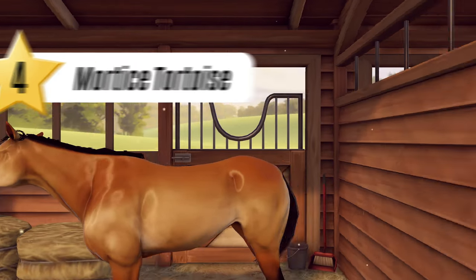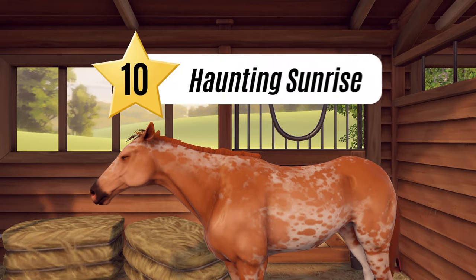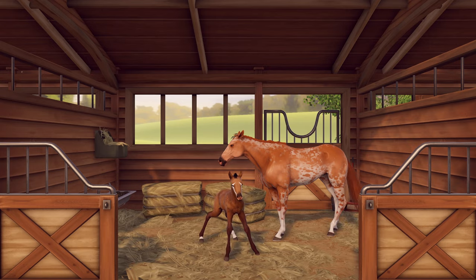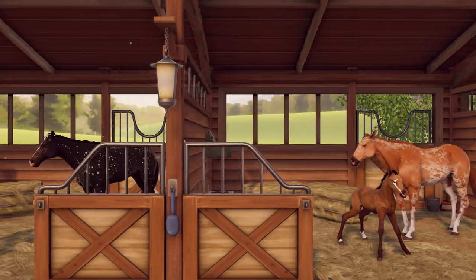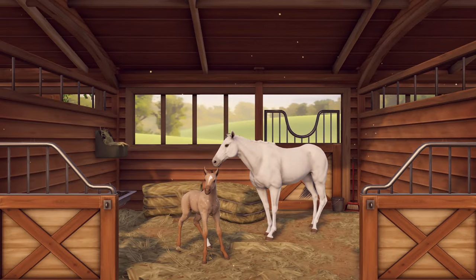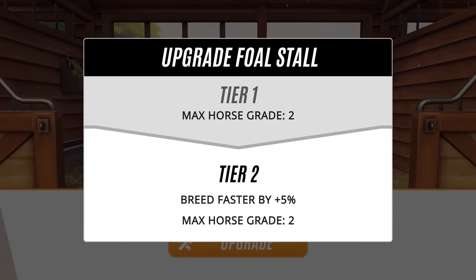There are ten grades of horses, one being the lowest and ten being the highest. The time it'll take for your foal to arrive depends on the grade of the parents. You can have up to four foal stalls in your stable so you can breed four horses at once, as long as they are from different mares. You can upgrade the stalls to speed up breeding and to breed higher grade foals.